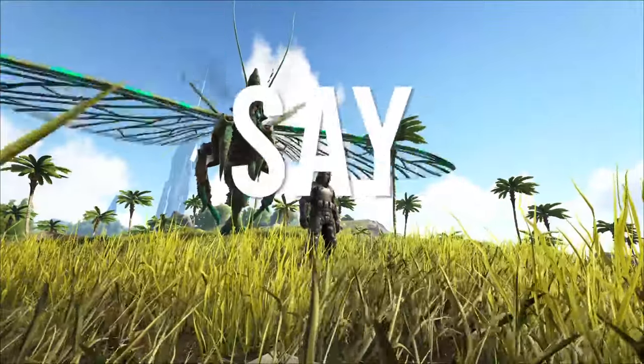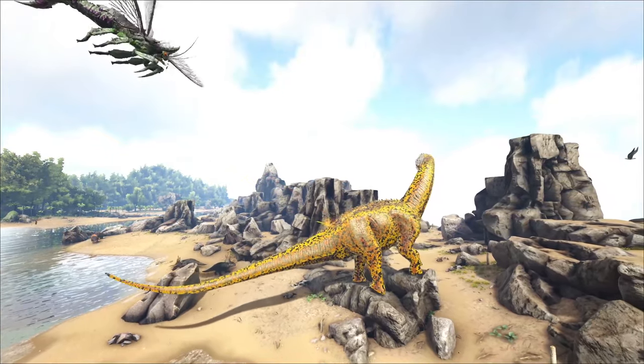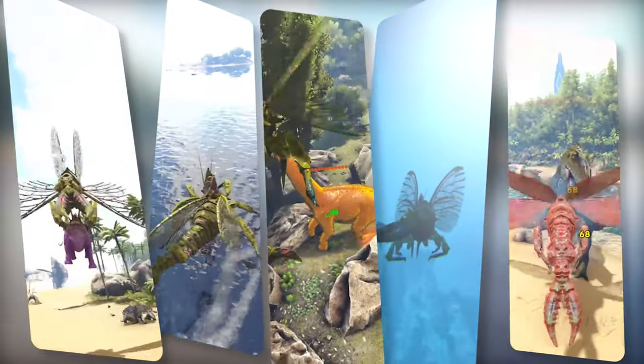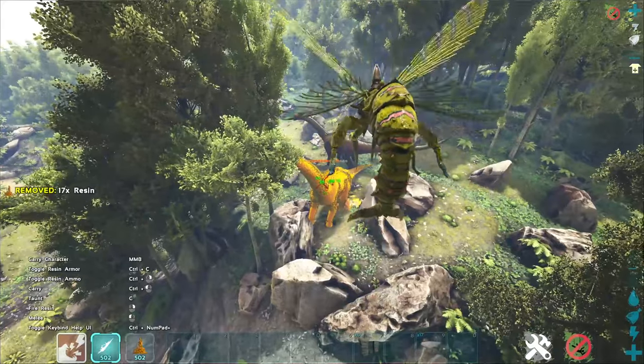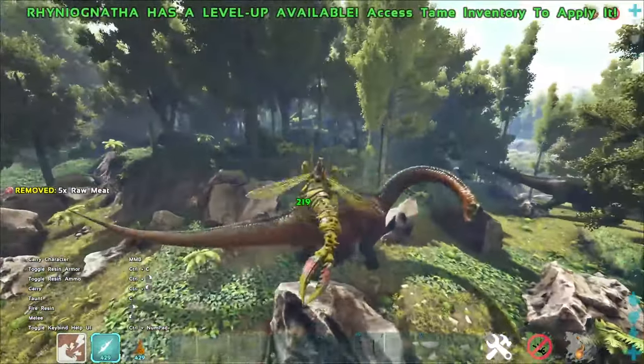I'm gonna be honest, I have no idea how to say this dinosaur's name. However, the new Rhinoganta that has just entered the world of Ark, famously referred to as the Sky Giga, brings an array of unique skills that make it an absolute must-tame for every survivor. Whether you want to shoot things, pick up things, or kill things, this creature can quite literally do them all.